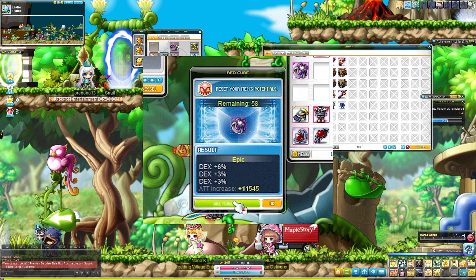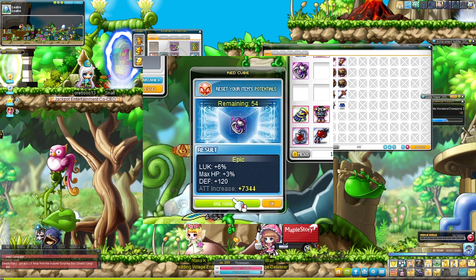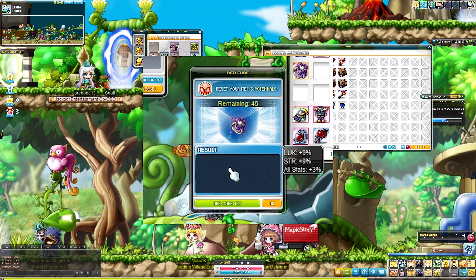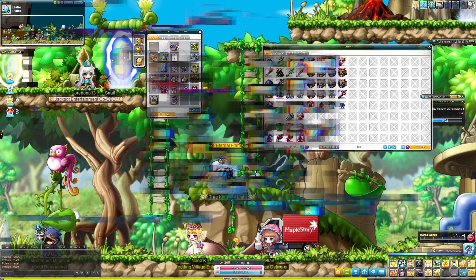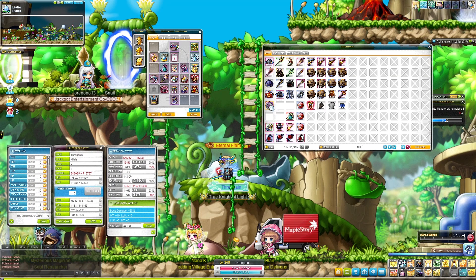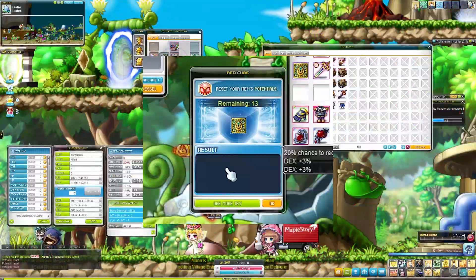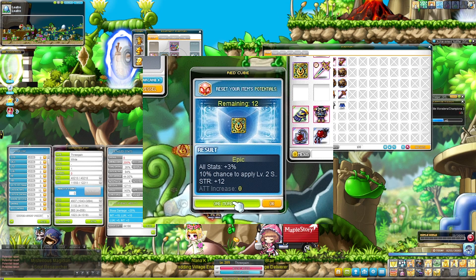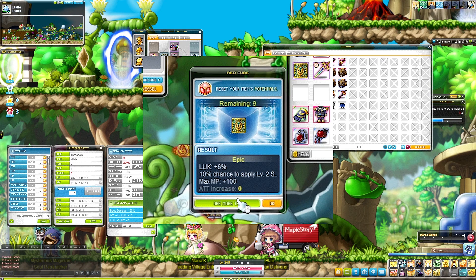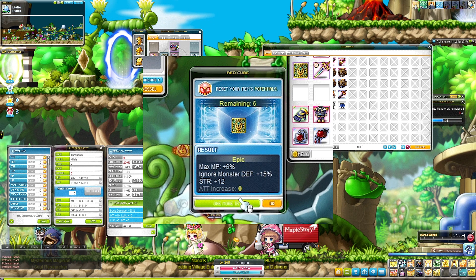Oh, three lines of dex - that would have been so nice. I got strength in all stats; I'll keep this for now, it's pretty okay. That pushes me over 5k. I'd like to get a line of attack and IED - that would be fantastic. As long as it doesn't tier up to unique before I run out of cubes, because I have plenty of occults.